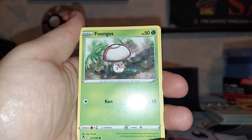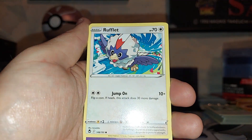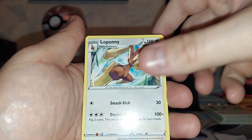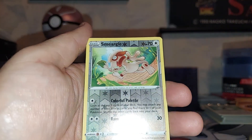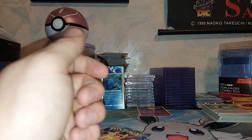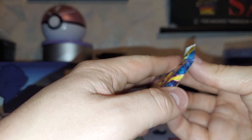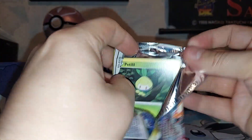Sandygast, Foongus, Hawlucha, Relicanth, Rufflet, Psychic Energy, Lopunny, Cradily, Reverse Smeargle, and an Incineroar Non-Holographic. Played Sleep Incineroar — that was a fun little pack art.